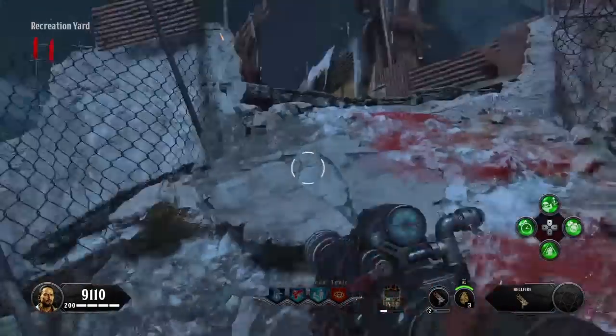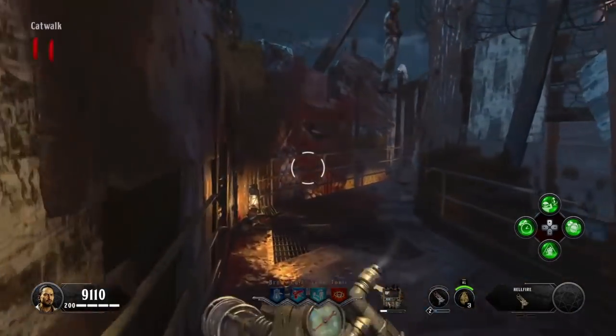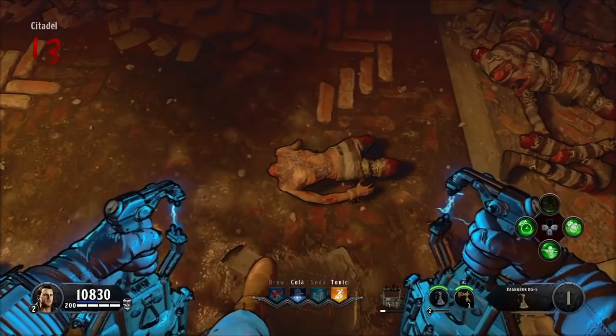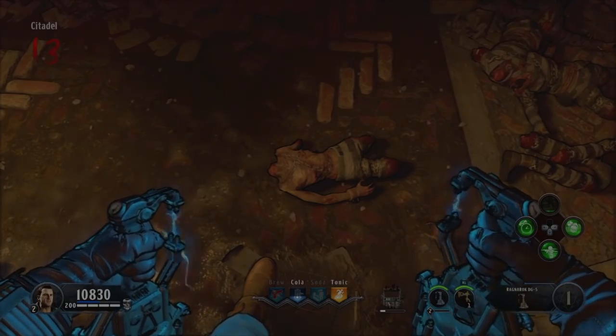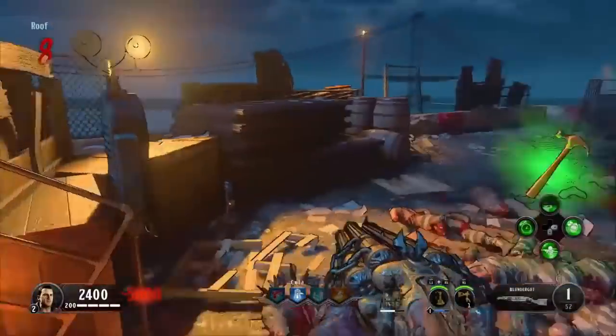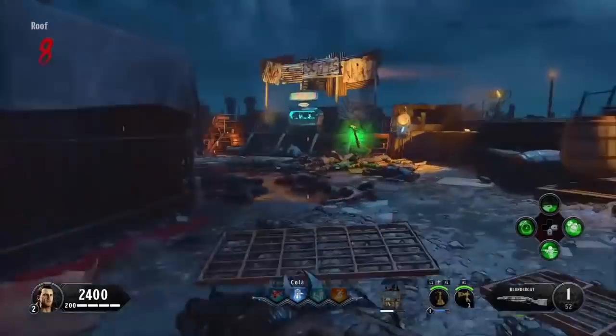Let's waste no more time and let's get straight into it. Now the first thing we gotta do is get the unlimited Ragnarok. For this glitch, you will need the DG5s and then start up a game on Blood of the Dead. Get the blunder gat from the box or by doing the easter egg steps. Once you got the blunder gat, just pack-a-punch the other gun you have and leave it in there.